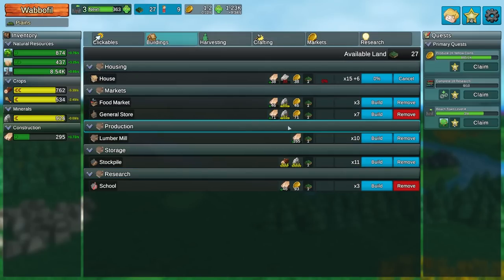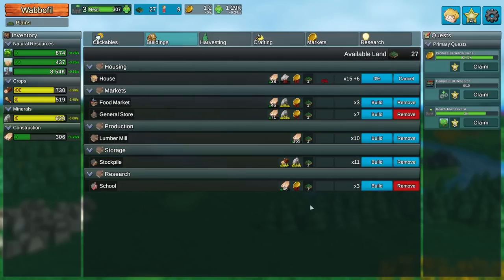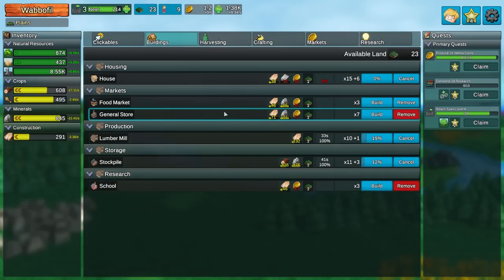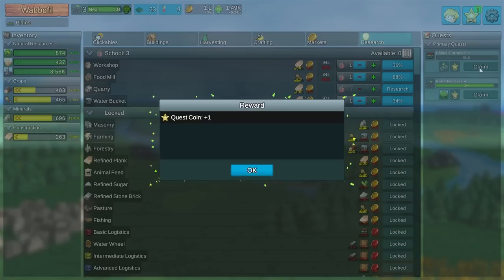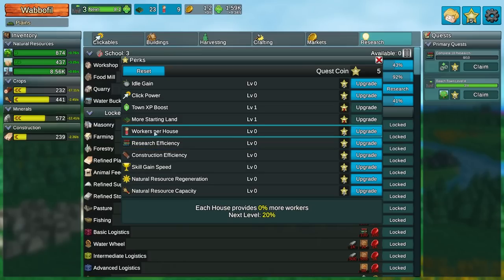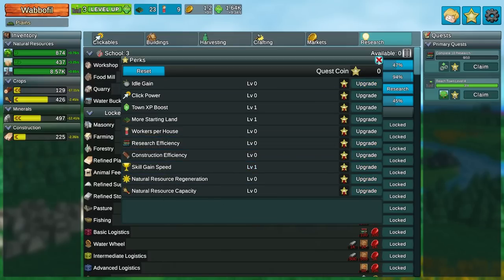We're going to need stone bricks if I want to make that. How are our needs? Our needs are fine, so I don't think I really want to invest too hard that direction. More lumber mills seems like not the worst idea, and more stockpiles. Because the more resources I can just hoard, the better. Oh, actually in retrospect, we kind of needed that quarry, didn't we? Oh well. Get another quest coin. Why don't we go for construction efficiency? Well, that lowers building costs. Research consumes less resources and more starting land workers per house. 20% more workers might not be a bad idea, but let's go for the skill speed at the moment.